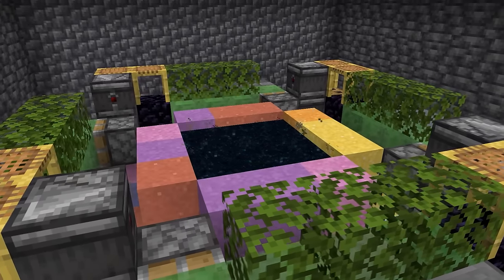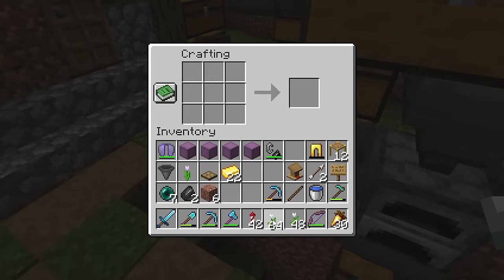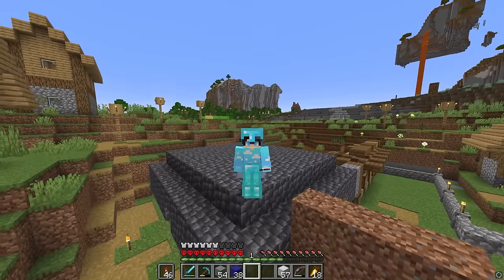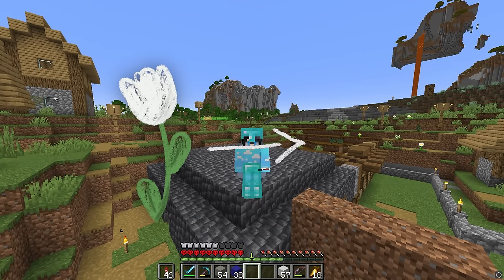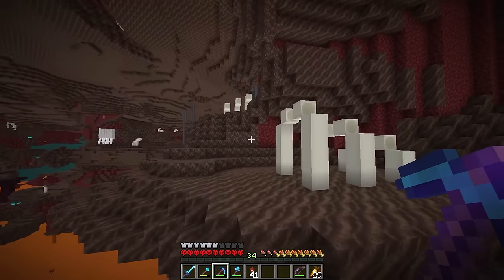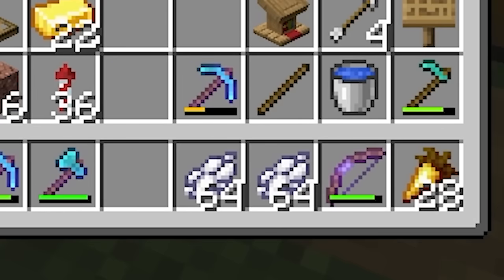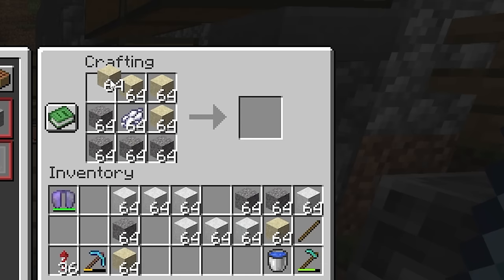Another useful thing about sand dupers is that they can also be used to dupe concrete powder. We'll need some white tulips for the dye - but wait, Mojang, if you have a white tulip, it should make white dye. Thankfully we could get bone blocks from the nether, which we turn into bone meal, which we can then turn into actual white dye. Now let's get our sand and gravel and start making some white concrete.